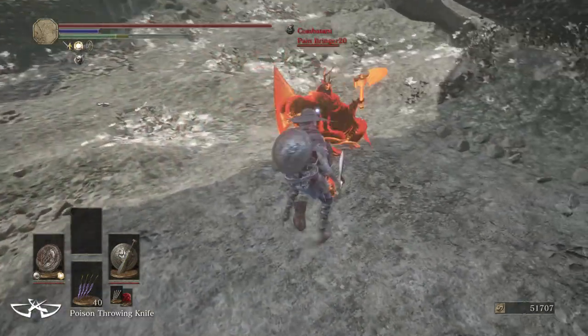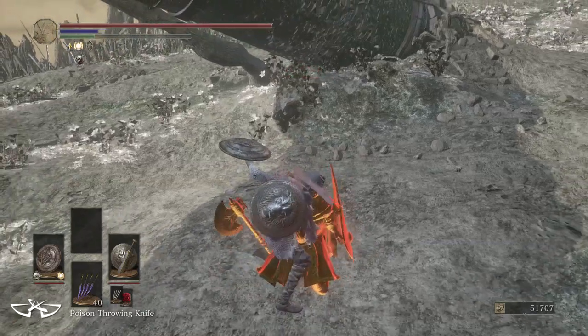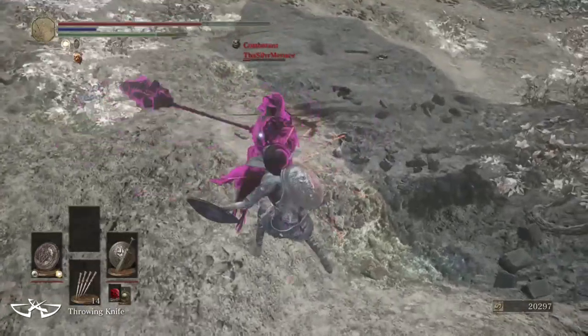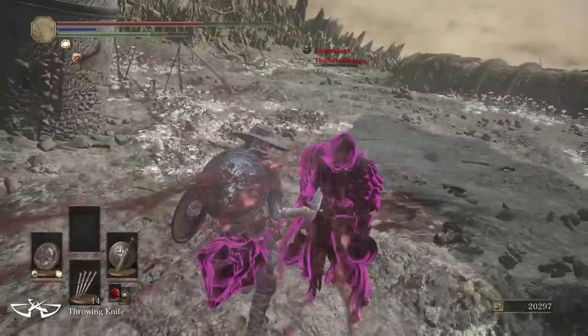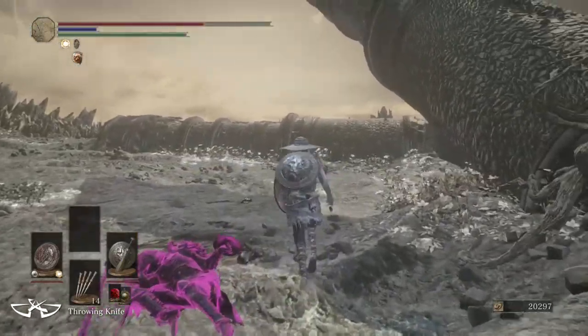First off, parry baiting. I honestly didn't really parry with this weapon because you don't really need to, but I always kept a small iron shield on me just in case. The two shields kind of look similar and I was able to throw off my opponents by switching between them. Charged R2s and jumping attacks work just fine for baiting as usual. Keep practicing your timing and you'll be playing your opponents in no time.